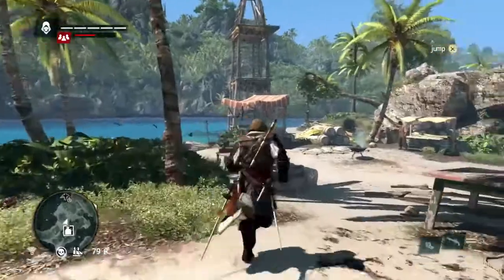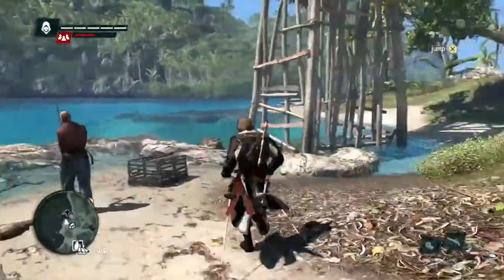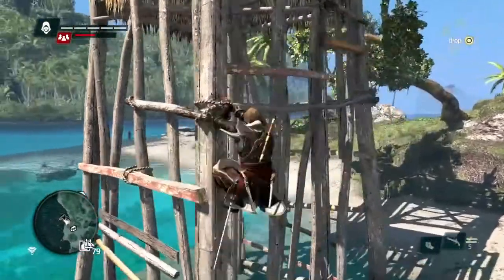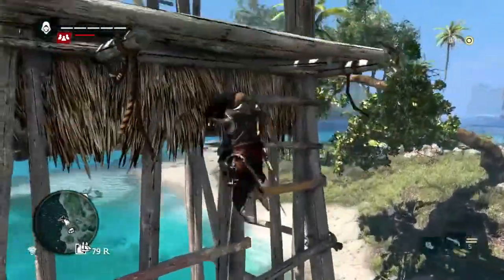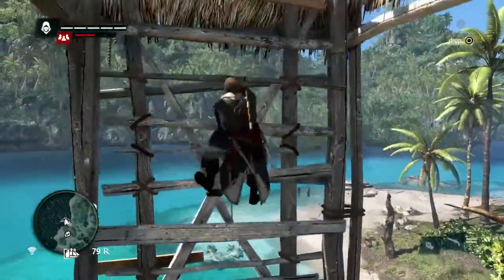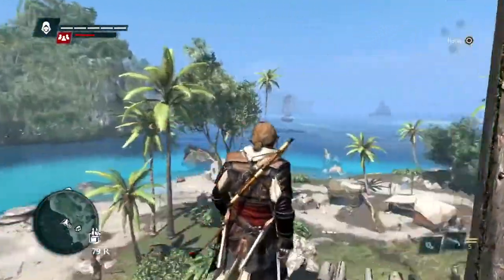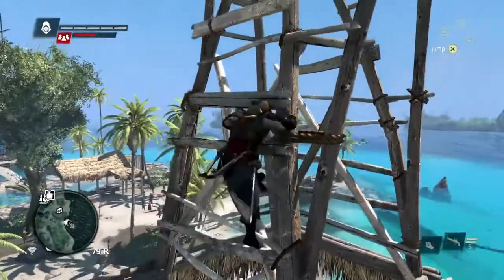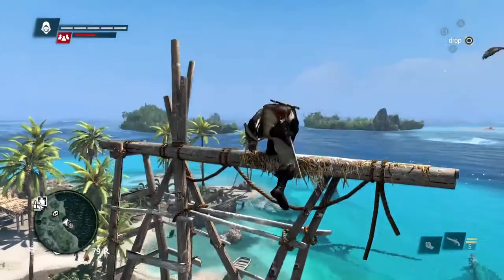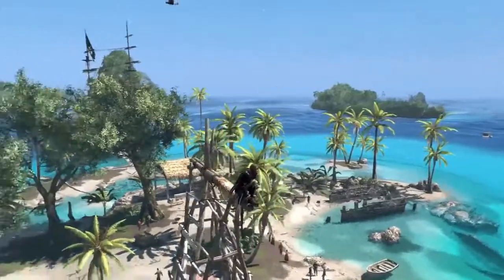Now let's head to that viewpoint and sync up. Each viewpoint in the game is a small navigation puzzle to reach the top. Synchronizing unfolds the map, showing you nearby collectibles and activities, and it also becomes a fast travel point so you can quickly get back here. The world is massive — we need to make it comfortable and easy for you to get to where you want. These viewpoints are also an opportunity for us to show off how beautiful and expansive this world really is.